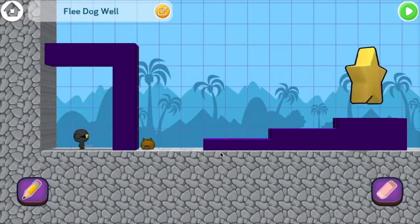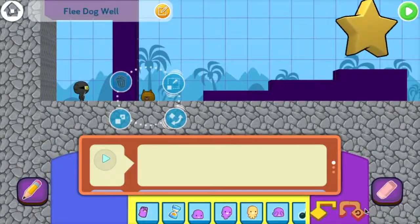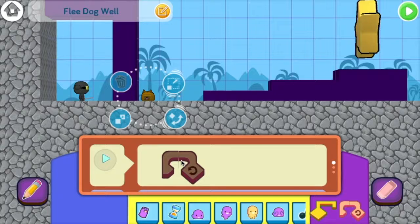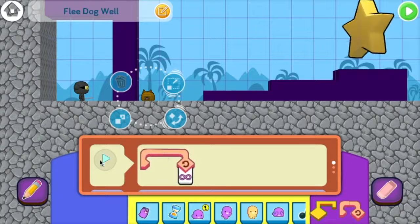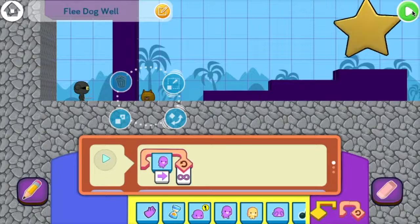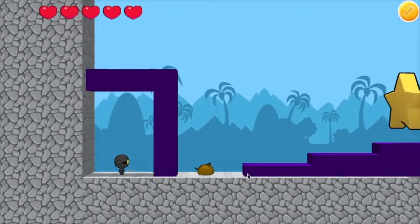Let's start with the first part — making the dog always walk to the right. That's the easy part. Click on the dog, and since we want the dog to always do something, we should use a loop with an infinity symbol — that's the little sideways figure eight. We'll put it on the play event so the dog will start walking right away when we press play. We'll add the walk command inside the loop. When I press play, you can see that the dog walks to the right on its own.